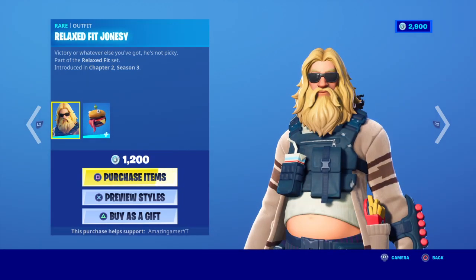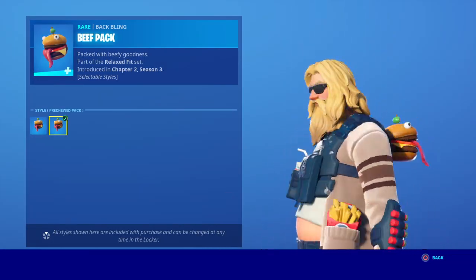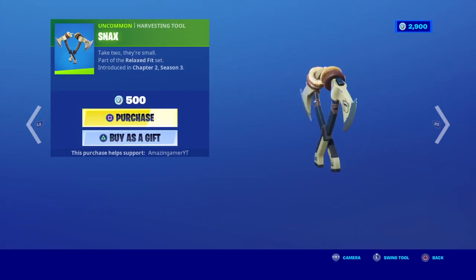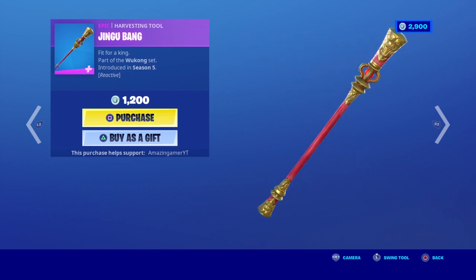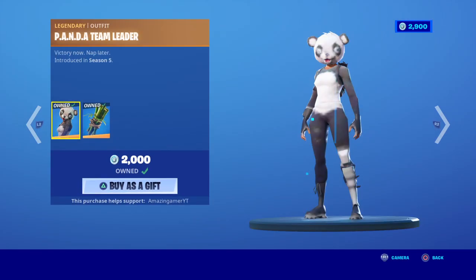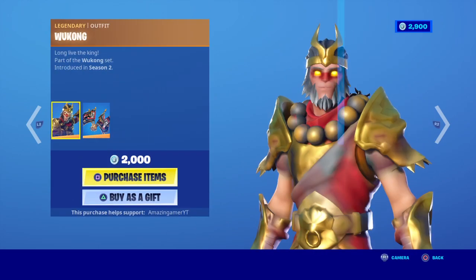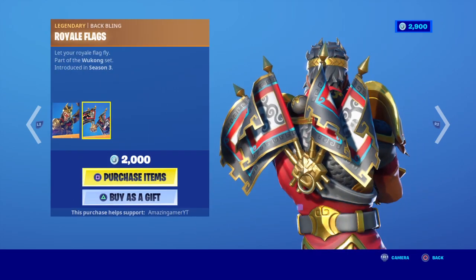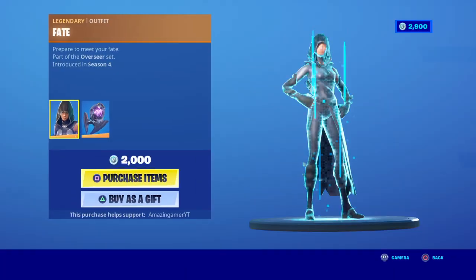We have the Relaxed Fit Jonesy with the Bat Bling Beef pack with the previous style pre-tuned pack. We have the Snacks dual pickaxes and the Jingu Bang pickaxe for 1200. We have the Panda Team Leader with the Bat Bling Bamboo, and the Wukong skin with the Bat Bling Raw Flags.